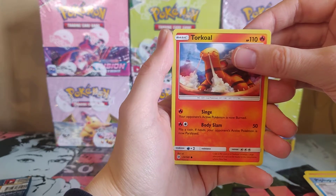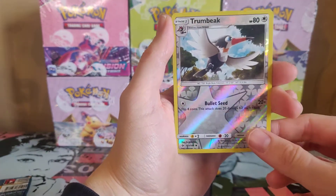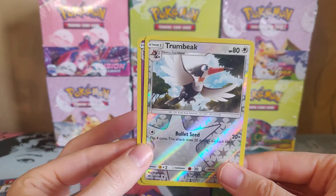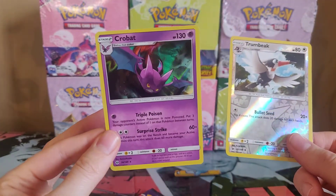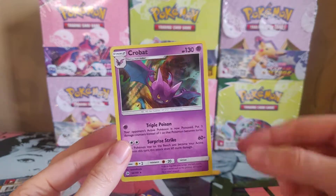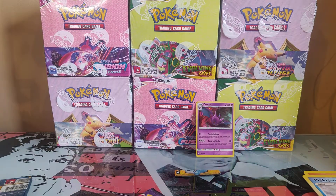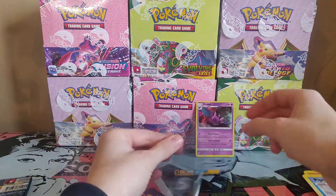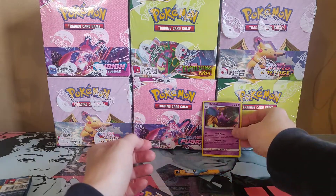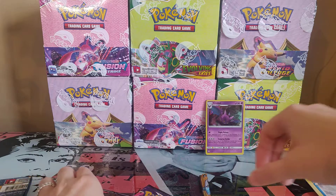I think I see something on the back. We have the Trumbeak — reverse holo, I think. No, I was wrong — it was just this card, but it's a Crobat, and it's actually a holo. So not bad. Should we put a sleeve? Let's put a penny sleeve right away. Oh, I think the table is not the best for that, but fair enough.